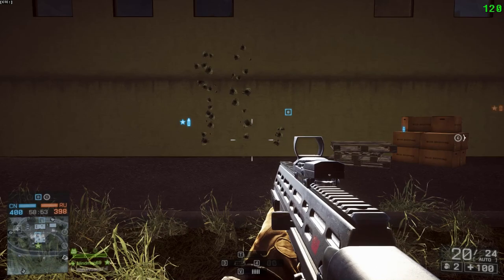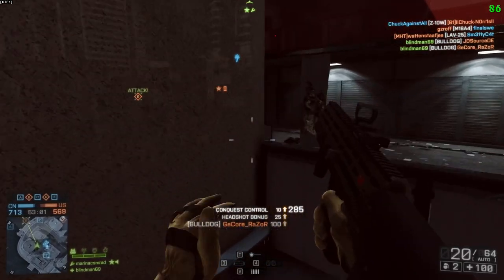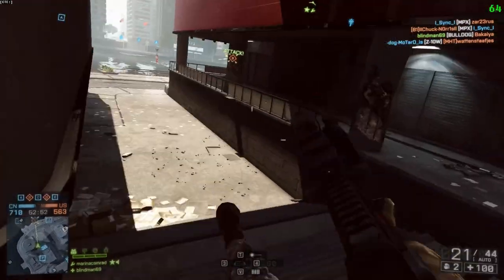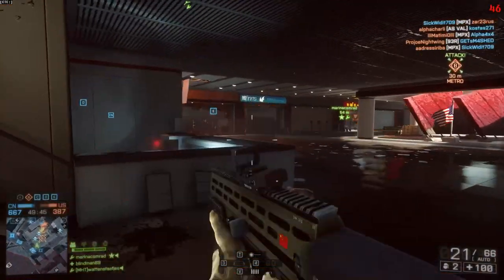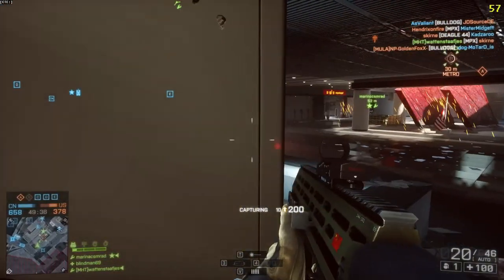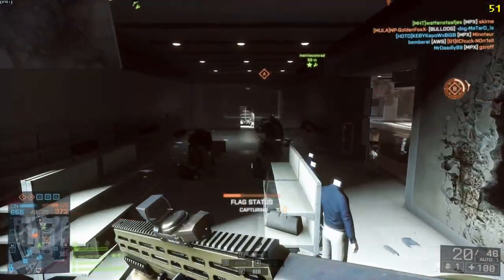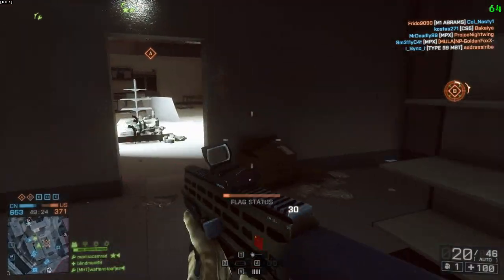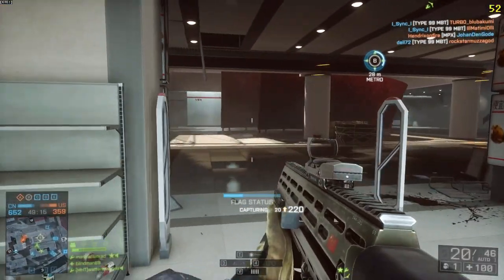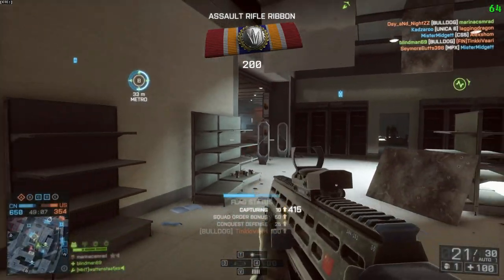It fires at 700 rounds per minute, so it's not particularly slow either. Reload times are below 2.5 seconds, or 3.2 seconds if you've got no bullets left. It's got 21 rounds maximum in the magazine, but it punches hard enough to kill in three shots close up and four shots at long range, so the magazine size isn't much of a drawback — especially with that 2.5-second reload, which is quick for a bullpup.